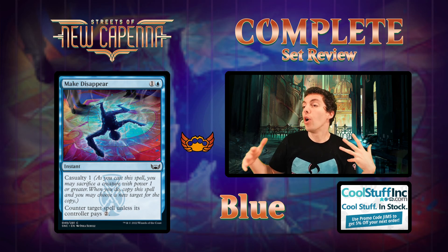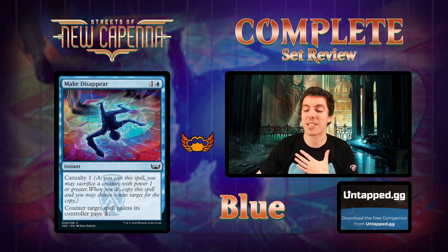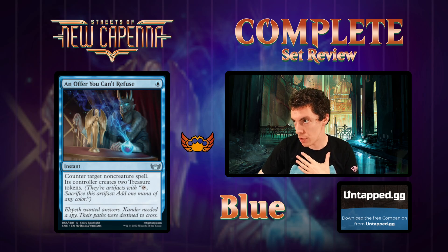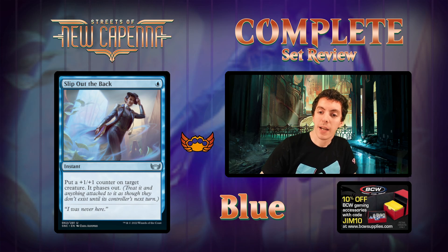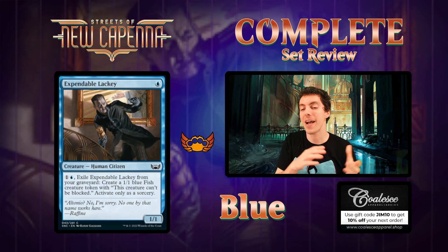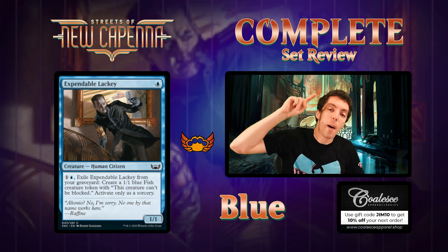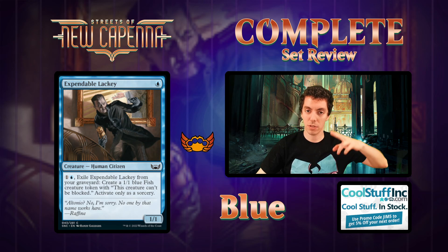That's it for blue. Quick recap: Best in Show for blue was Make Disappear, the counterspell. Trap Card was An Offer You Can't Refuse, mostly for older formats. Sleeper Card is Slip Out the Back. Bomb in Common was Expendable Lackey. Quick recap for the awards at the end as requested. YouTube folks, love you - like, comment, subscribe, hit all the buttons. Black is coming next, don't go anywhere. Full set review - I'm Jim Davis, let's go.